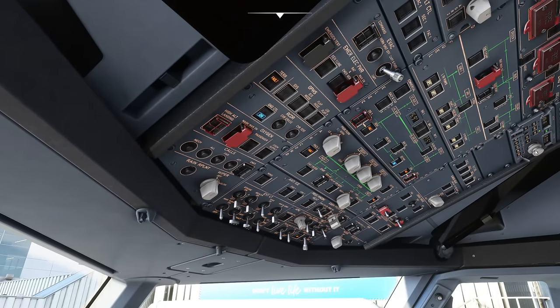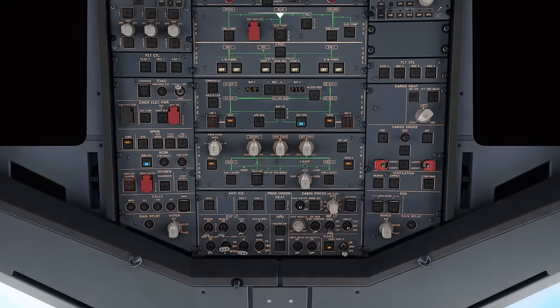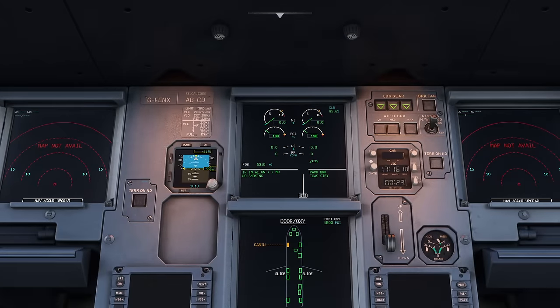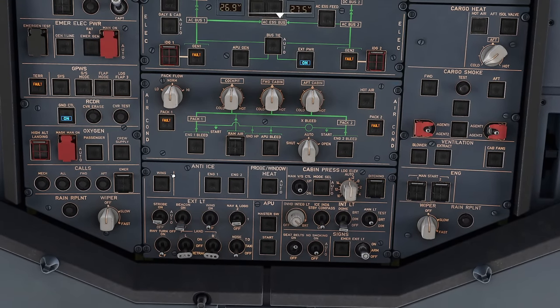There's an order to these flows: bottom up on the left, then along, then up, and on the right side starting at the front then up. For external lights: strobe lights to AUTO so they come on automatically at takeoff; NAV lights to system 1 or 2; beacon specifically to OFF for now; runway turnoff lights OFF; landing lights retracted and off — these are very bright and can damage ground crew's eyes.